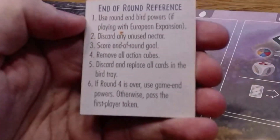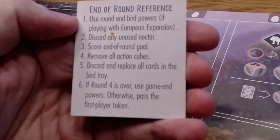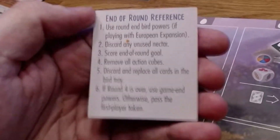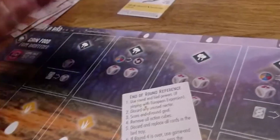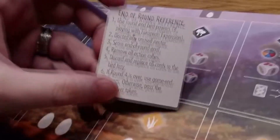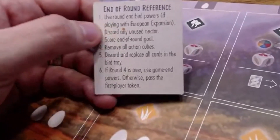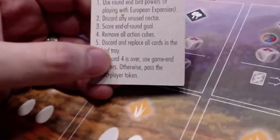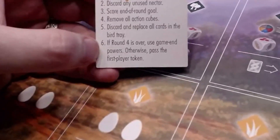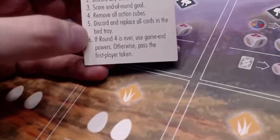Let's take a closer look at how one round of the new expansion works. Looking at this end of round reference card: first, use round and bird powers. If you're playing with the European expansion, then discard any unused Nectar. This is a really big deal because the Nectar is wild, but it disappears between rounds — so you can't really stock up on it. Then you score end of round goals, remove the action cubes, discard and replace all cards in the bird tray. And lastly, if round four is over, use game-end powers; otherwise pass the first player token.